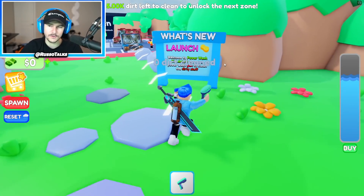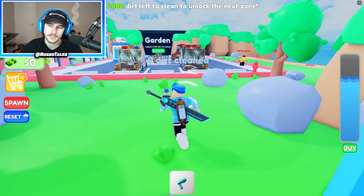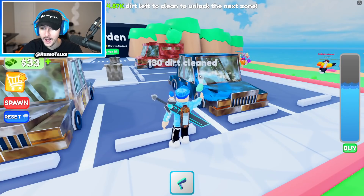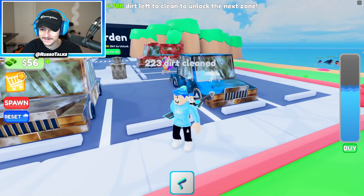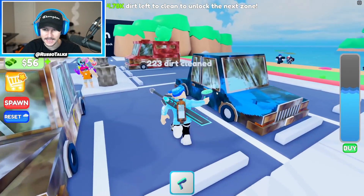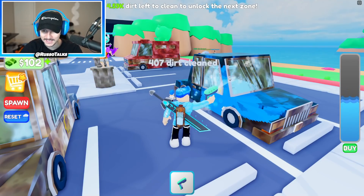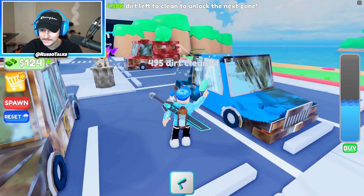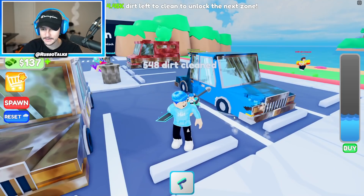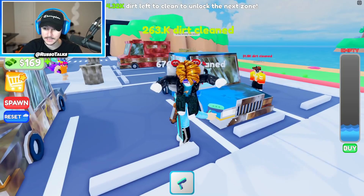Anyways, as you hop in, it says what's new — Launch! Welcome to Power Wash Simulator. Use your power wash gun to clean the dirty stuff. So you come over here, you take your power wash gun out, and oh, that's so cool actually. So it's not like you just click and then it washes — you actually have to aim and do all the washing. I am making this thing squeaky clean. They said this is the most satisfying game on Roblox, and I can definitely see it.